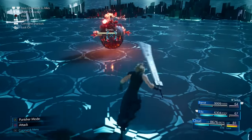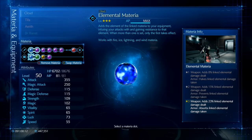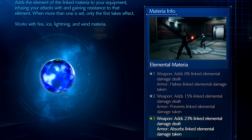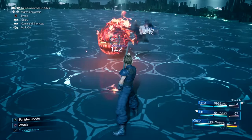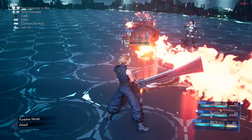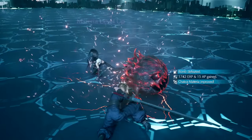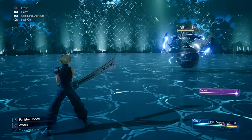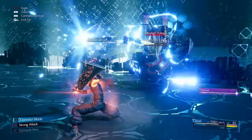Now for some very powerful materia combos that can trivialize tough fights. First, link Elemental Materia with an element on your armor — this gives you resistance to that damage type, and with the maximum level Elemental Materia equipped it will actually absorb and heal you. For example, against Moth on hard mode, her powerful electric attacks that can one-shot you will instead fully heal your HP since she spams them constantly.